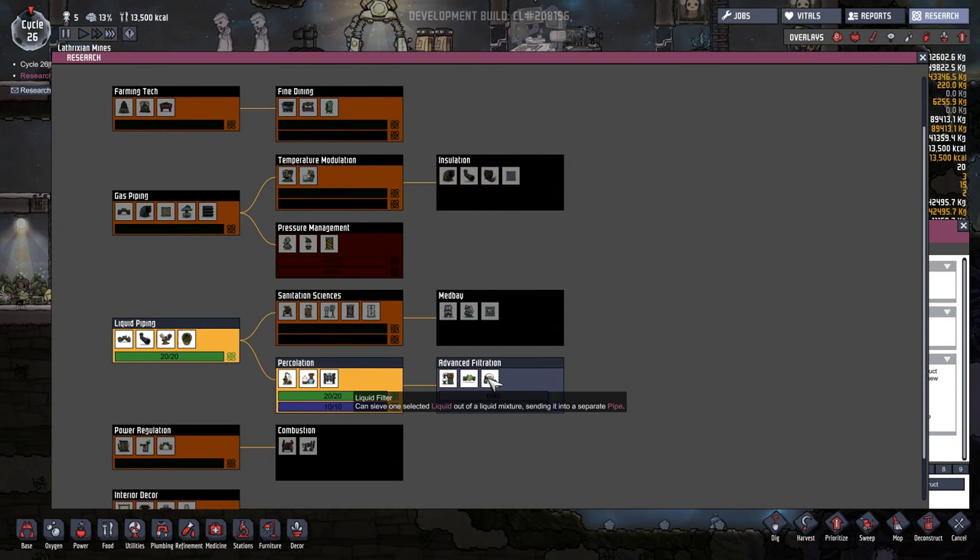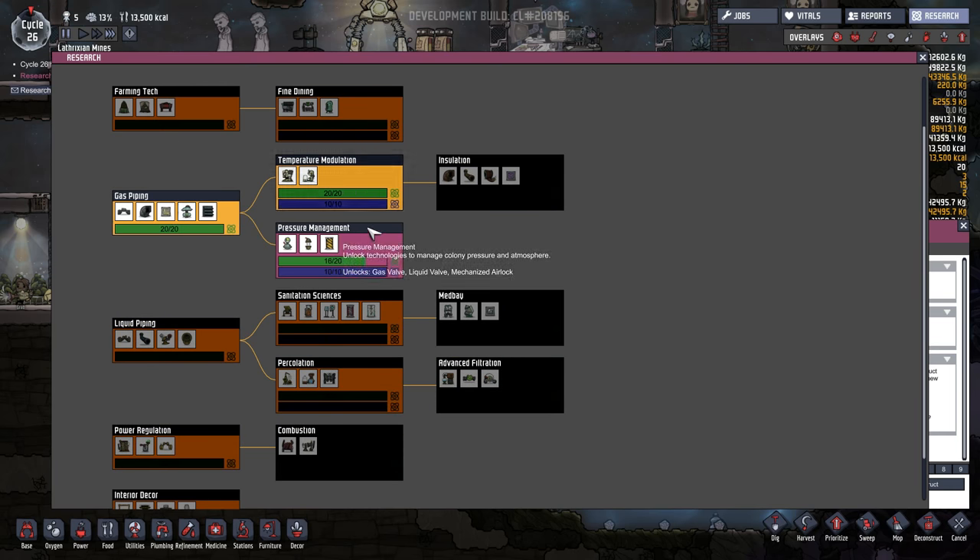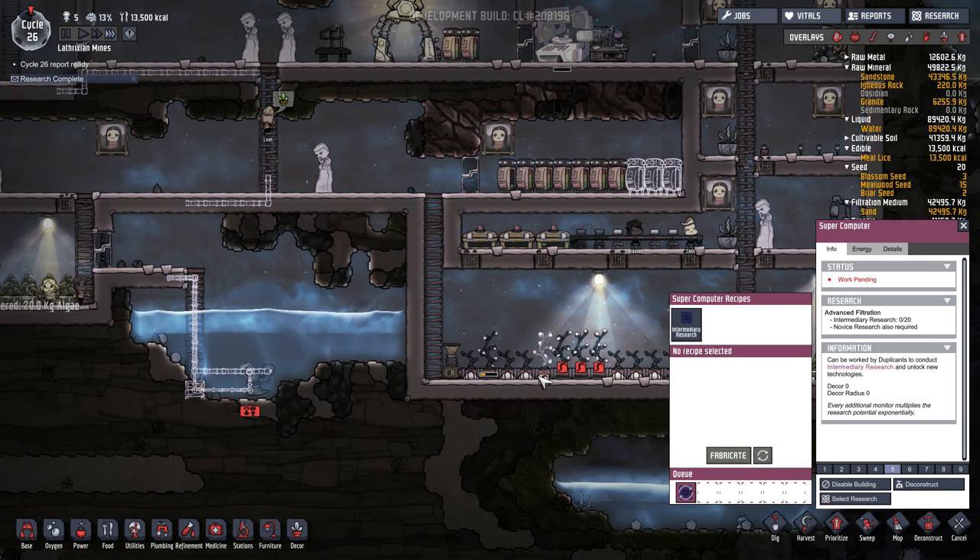Advanced filtration — sieves one selected liquid out of a liquid mixture sending it into a separate pipe, gas filter, all sorts of stuff. Yeah, okay, let's get that next for research.